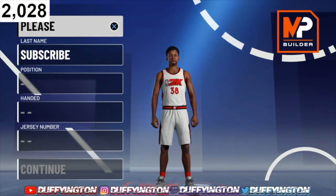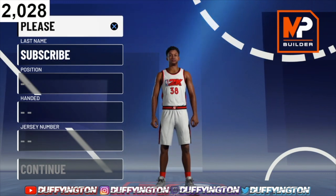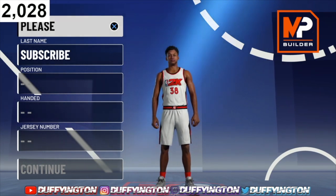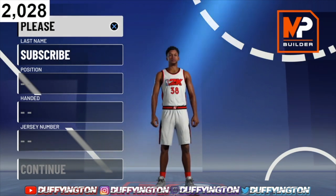Make sure you hit that like button and subscribe button. Today, as you can see from the thumbnail and title, I got the six-seven slashing playmaker. This was my first build on 2K20 and I had a lot of fun using it, because at the beginning of the year everybody always wants to make these small guards. You know me, I prefer them taller guards that can bully the little guards.